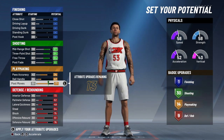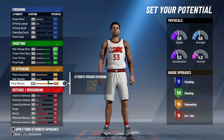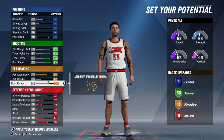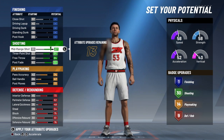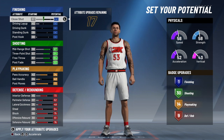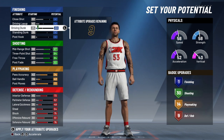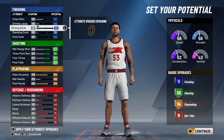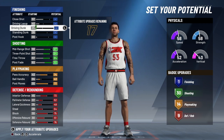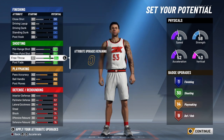Playmaking is going to be the biggest problem because it's limited, but you can still get 14 playmaking badges at the top and still be the biggest problem. Put your driving layup before your close shot. Do something like 35 for one and 33 for the other. Since you're probably never going to be dunking often, put your driving dunk to 40 and your close shot to 60.